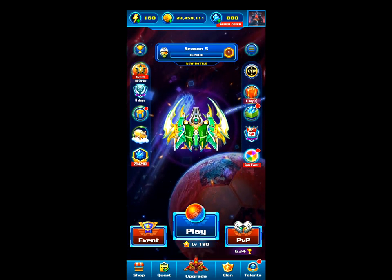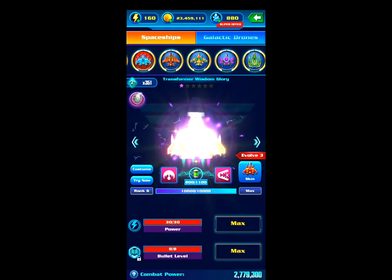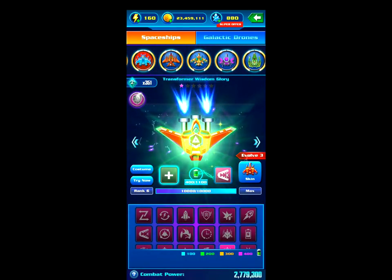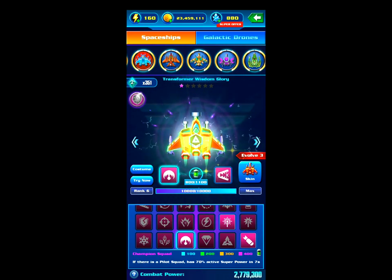For the first method, what you need is a Wisdom Glory with the expert item — the pilot squad has 70% active superpower in seven seconds. What that means is the ship will randomly get superpower when you obtain it. The other expert item doesn't really matter too much, but you need this one on the Wisdom Glory.